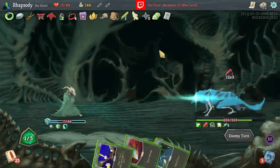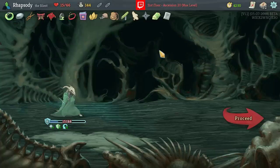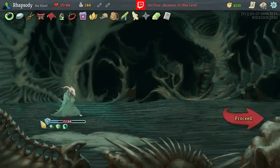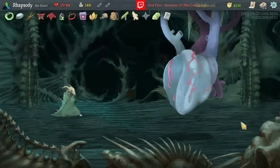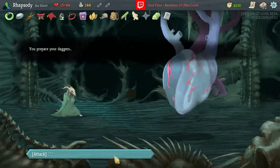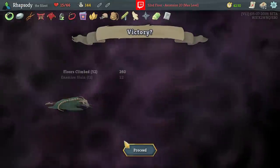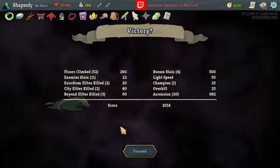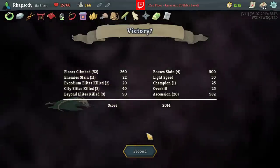And that is our Silent A20. I upgraded Footwork before the final boss — Footwork as it turns out likely did not make the difference as to whether or not we would have gotten to the Heart. So this time I shouldn't have gone for the upgrade and instead should have rested. For the moment though, my name has been Rhapsody, the name of the game has been Slay the Spire. Hopefully you've been enjoying yourselves and hopefully we will see you next time.